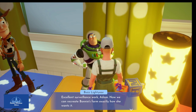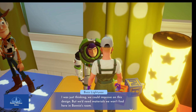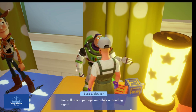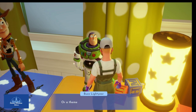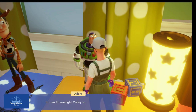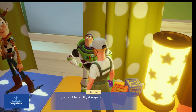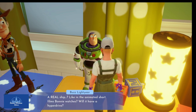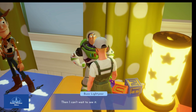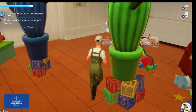Buzz says excellent surveillance work and that we can now recreate Bonnie's farm exactly how she wants it. Her drawings are quite detailed. Buzz considers improving the design but they'd need materials not found in Bonnie's room — some flowers perhaps as adhesive bonding agents. The player offers to find everything in Dreamlight Valley. Buzz asks what Dreamlight Valley is — a themed family eatery like Pizza Planet? The player explains it's a place where toys never get put in the attic. Buzz agrees to come. We are done here and will place Buzz's RV in Dreamlight Valley — let's get out of here.